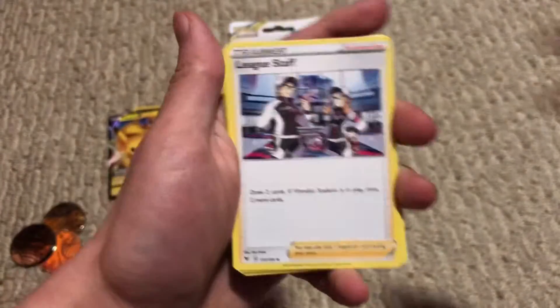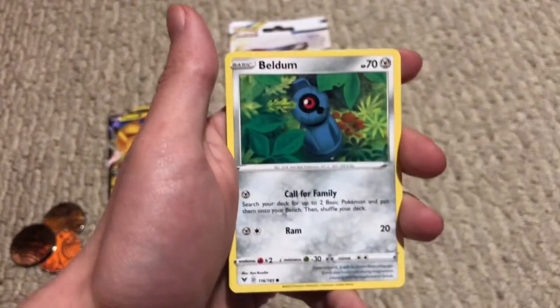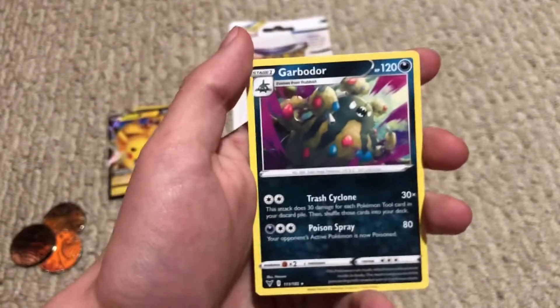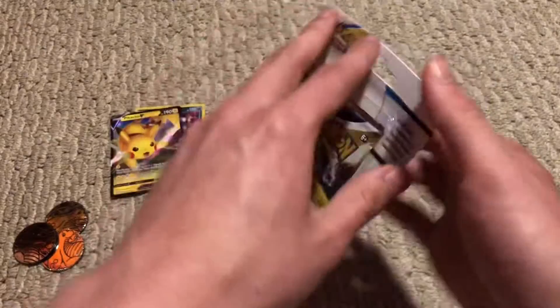Dark Energy, League stuff, Crobat, Aromacisse, Leaf Energy, Blitzle, Slugma, Beldum, Milcery, Wooper, Galvantula Reverse, and a Garbodor non-holographic. I don't think I have that. Now for the Brilliant Stars blister!